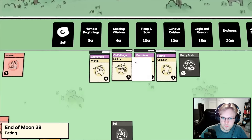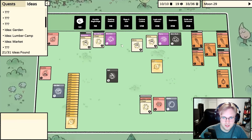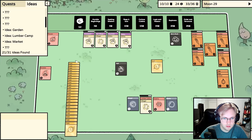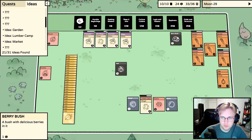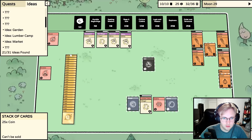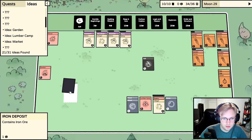We have to feed five. A rat - protect our villager. Put these guys back. I wish it didn't reset their progress. The iron bar we'll just use for money. We have 24 coins - maybe we'll do the Order and Structure pack. We need two wood - let's sell the berry bush and go to Order and Structure.